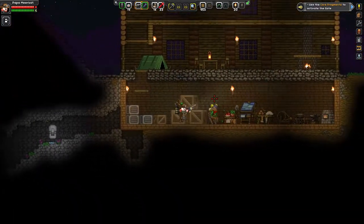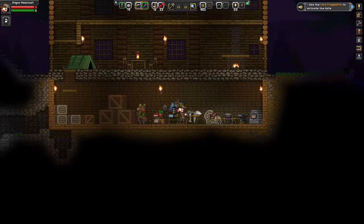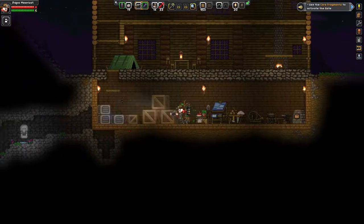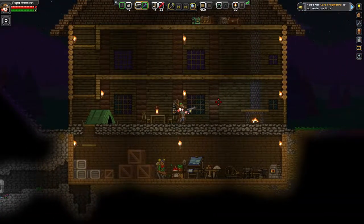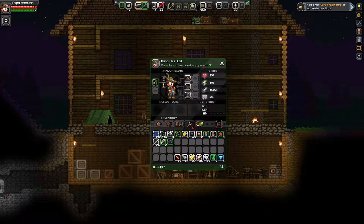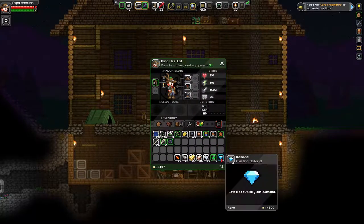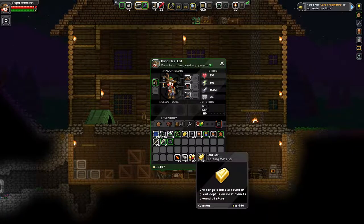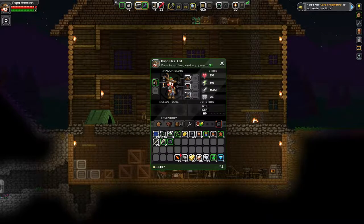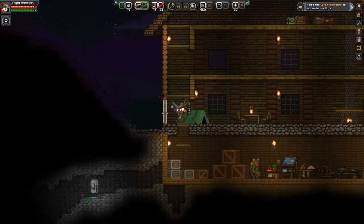I wanted to do something before we move on. I didn't find too much underground - just some ores. I got some more core fragments. I went really deep, all the way down to the lava layer. I even died down there because I fell to the core of the planet, which is just a huge lake of lava.